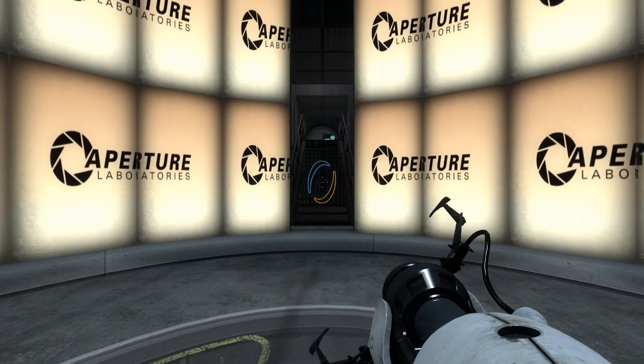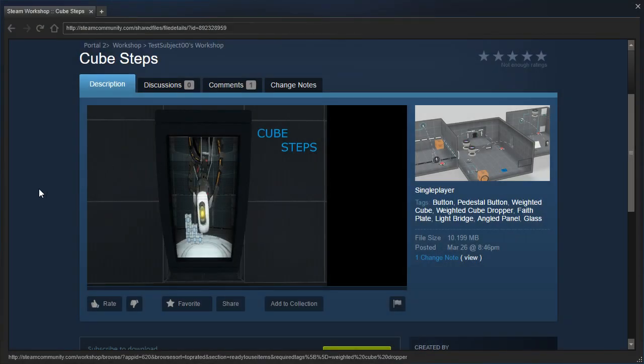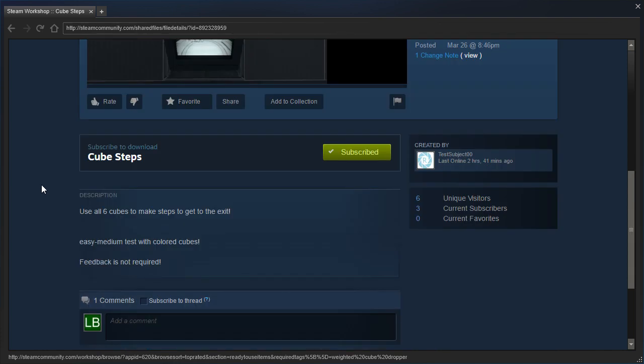Hey guys, I'm LB, and let's check out Cube Steps by TestSubject00. Use all six cubes to make steps to get to the exit. Easy to medium test with colored cubes. Feedback is not required.